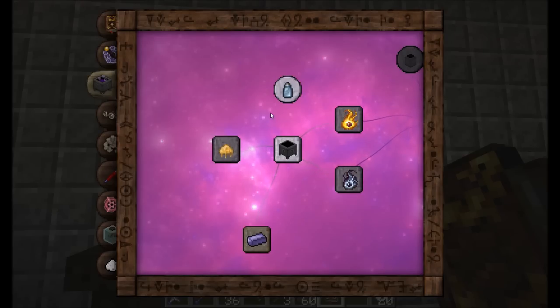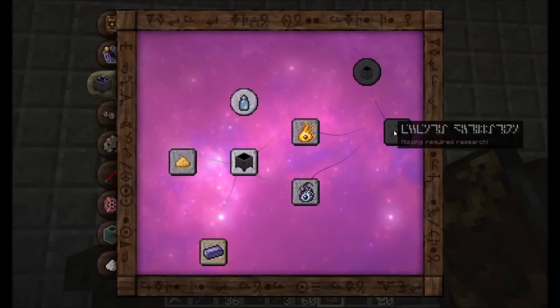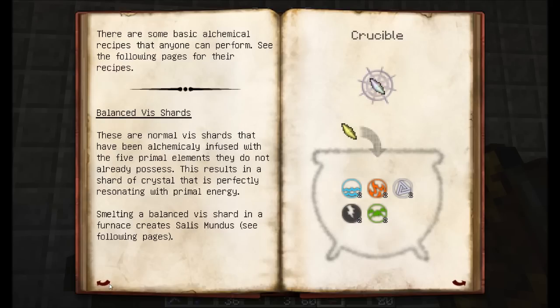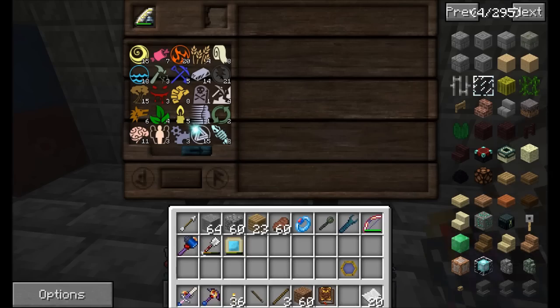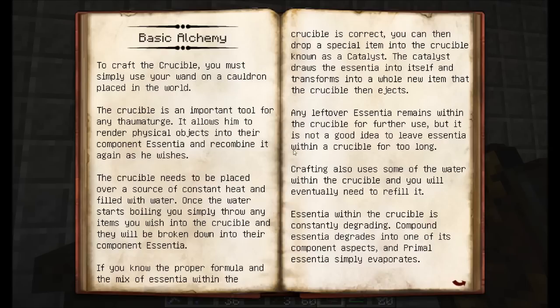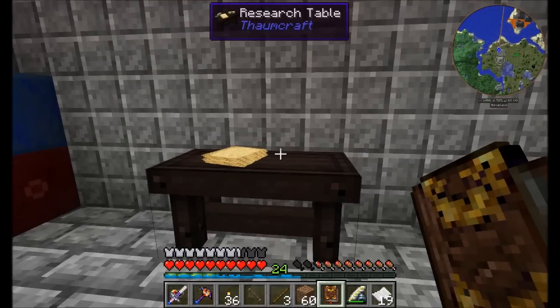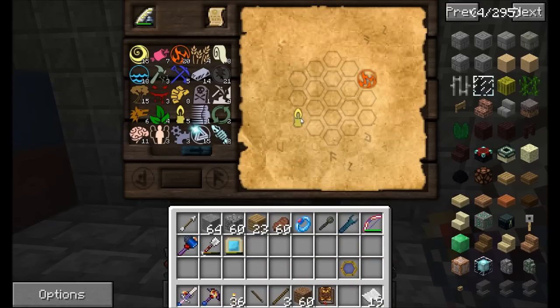Now that we know how the table works, let's do one more research. I want to get NITOR early on — I need scribing tools and paper. Anything flashing you can now access; grayed out has requirements; not flashing you already have. So I click on NITOR research, place my research notes and scribing tools in the table, and find I need to connect the light aspect Lux with fire. Mousing over Lux, we discover it's already made up of air and fire — which makes things pretty easy.